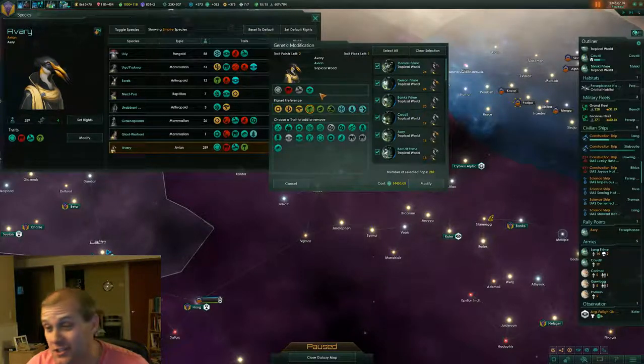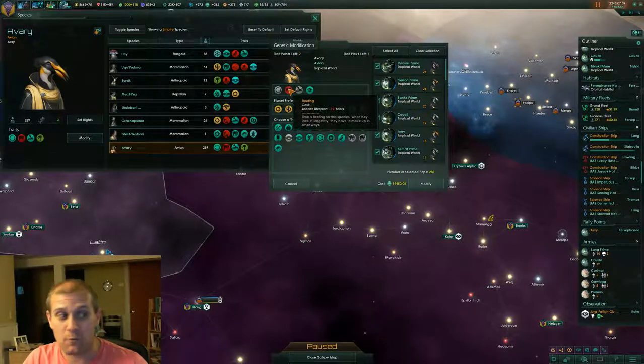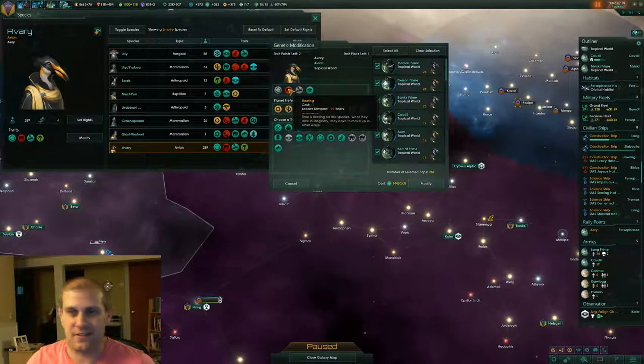The other thing we're going to do at the same time — because you can do all this at the same time — is we're going to get rid of this fleeting trait. Remember, if we started the game, we had our leaders die 10 years quicker. Which isn't a big deal, I could probably keep it, but I just feel like getting rid of it just for the hell of it. It costs 1 point. We'll get rid of that.